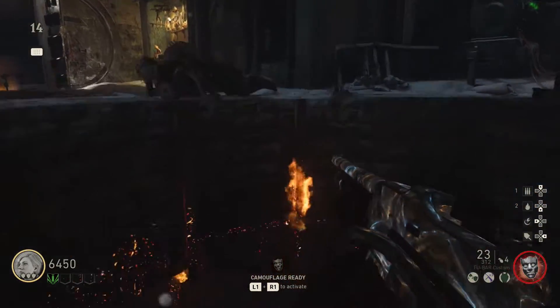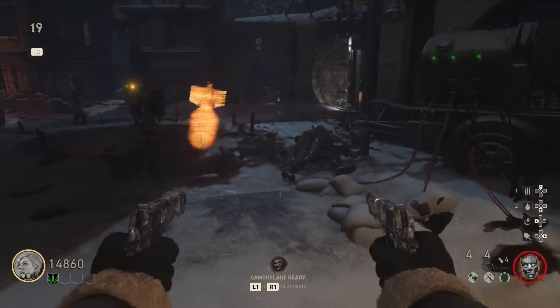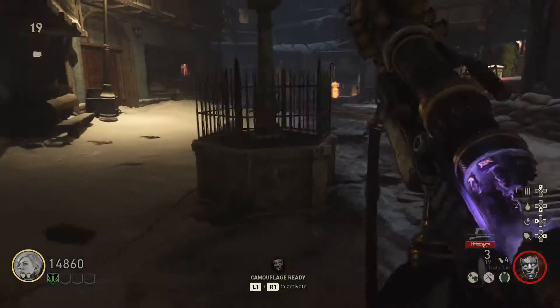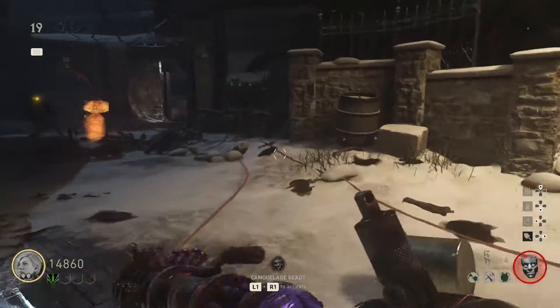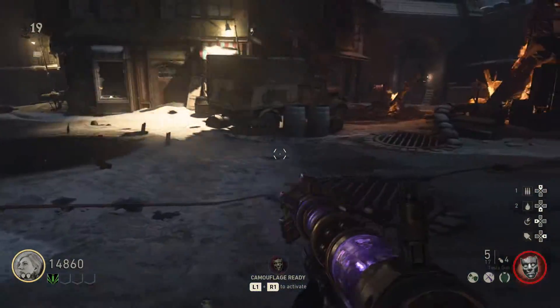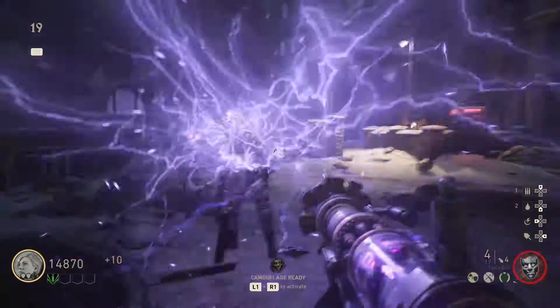So once you have both of those things, the next thing you're going to need is one of those zombies to spawn. When you've got one spawned, what you're going to want to do is go ahead and shock him with the Tesla gun, then quickly switch to your other gun, get behind him, and shoot him right in that spinal cord area on his back — the spine is kind of exposed. You can see it and you need to shoot him there. And as you can see from the gameplay, that takes him out super, super easily.